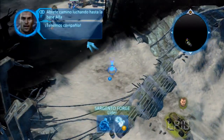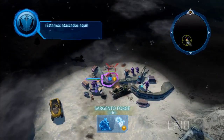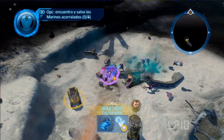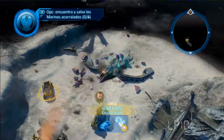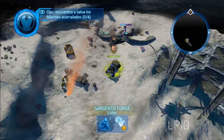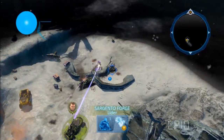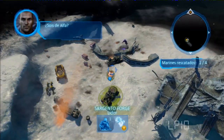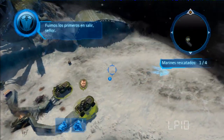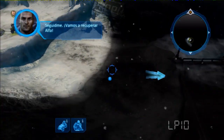We've got friendlies up ahead. We're pinned down over here. Local units — you boys from Alpha? We were the first out, sir. Fall in behind me. We're taking Alpha back.